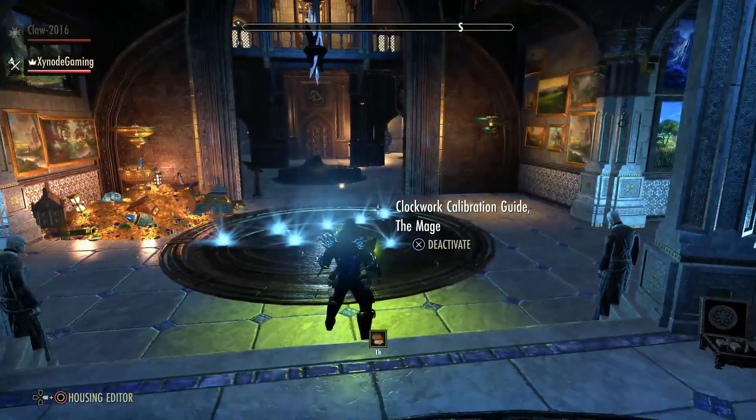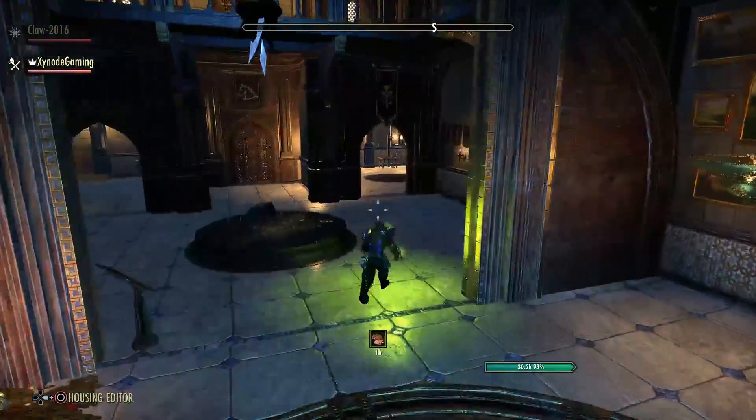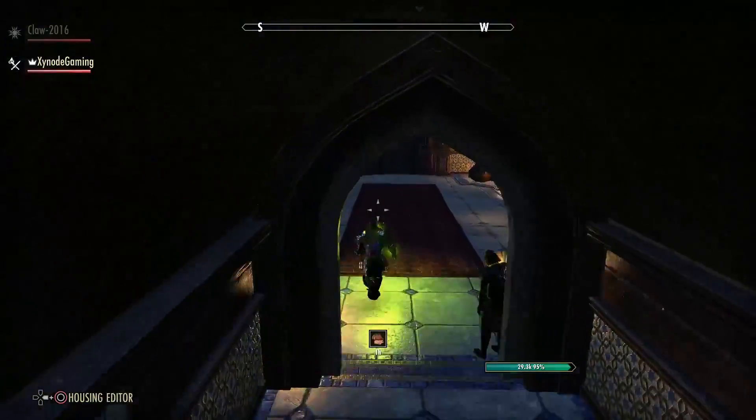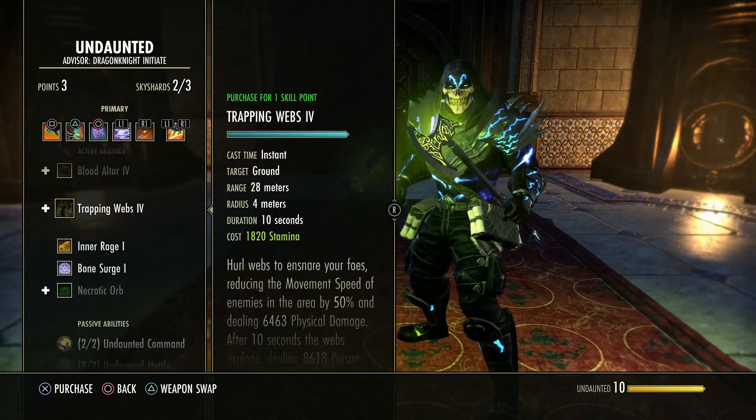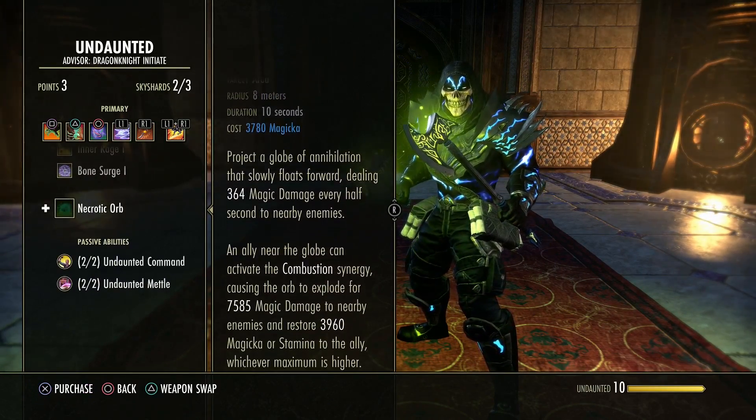If you took one of those synergies each and they were all up at the same time, you just got 20% resources back — plus a heal, damage output, more damage output, a damage shield, and resources back.